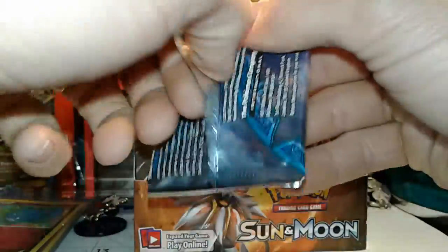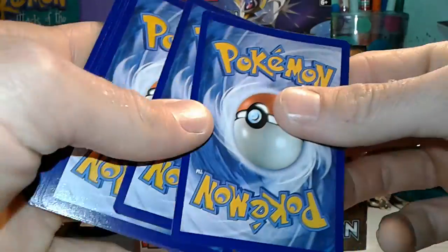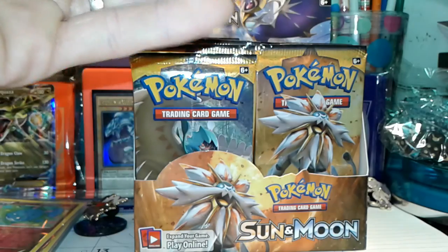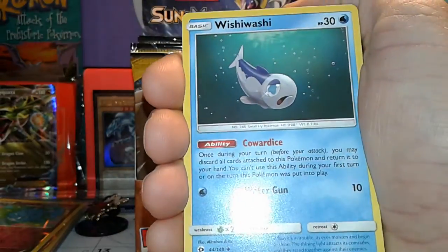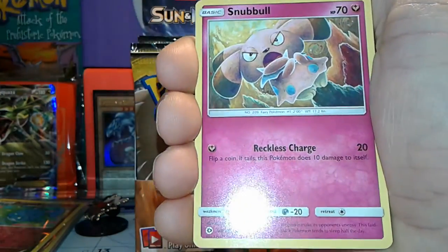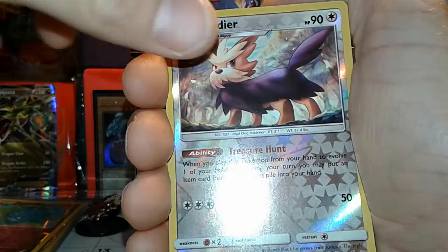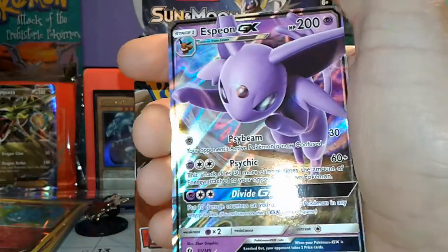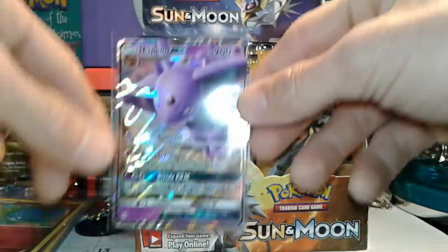Lunala pack — we shuffled them up, so who knows, they could all end up in the back. We've got a Fairy energy, Experience Share, Alolan Raticate, Wishiwashi, Cutiefly, Makuhita, Snubbull, Alolan Rattata, Sandile — the reverse is a Herdier uncommon, and the rare is an Espeon GX! I do not have that card — I love Espeon, I love the Eeveelutions. Hey, leave in the comments below who's your favorite Eeveelution — mine's actually Umbreon, but I like Espeon too. That's our first ultra rare!